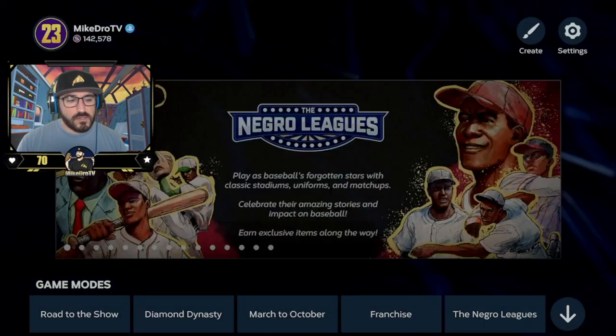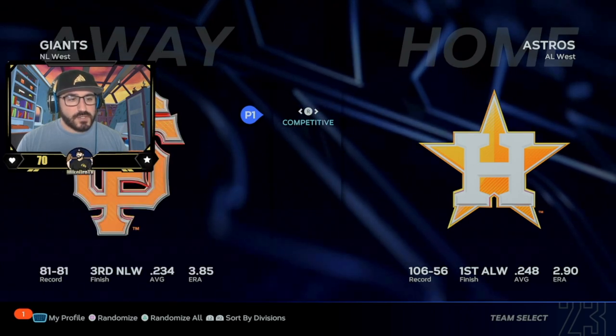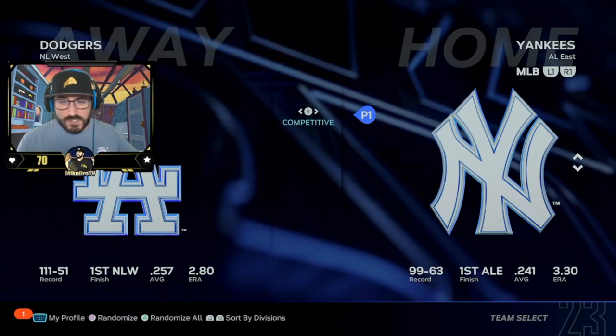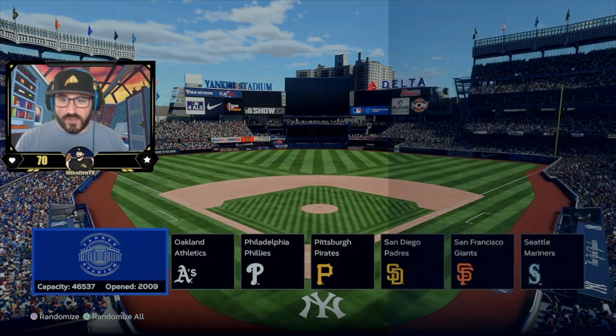Now that we've gotten that part out of the way, I go into custom practice. We're going to set the Dodgers to be the road team and my favorite team, the Yankees, as the home team. Choose whatever stadium you're comfortable with — if you have a creative stadium with a backdrop and batter's eye you like, get comfortable with it there.